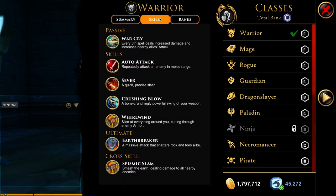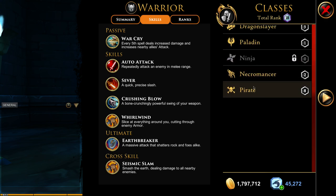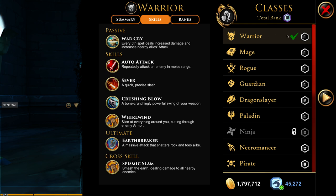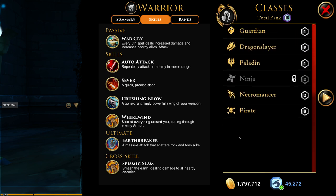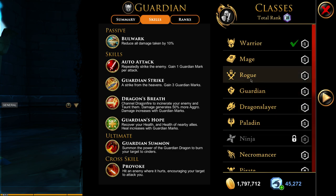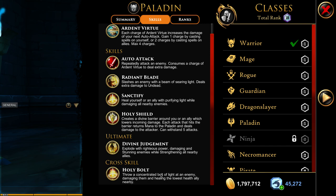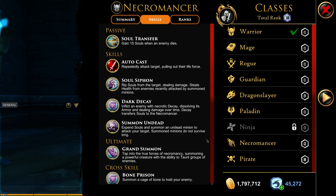All the skills are pretty much the same, and the ultimate, and then we have a cross skill. You're probably thinking: what the hell is this? This is an ability — once we reach level 10 for that class, we can use this ability on any other class we have. So the warrior is level 10, which means I get to use this ability on any class I want. For example, if I get paladin to level 10, I get Holy Bolt and I could use that on my necromancer.